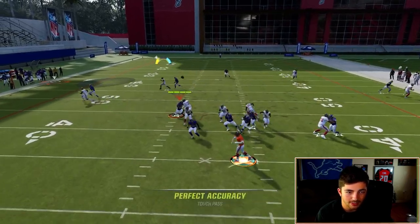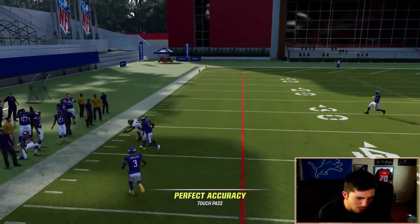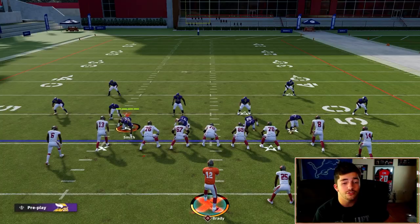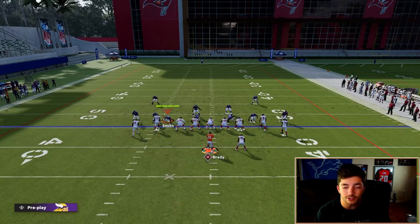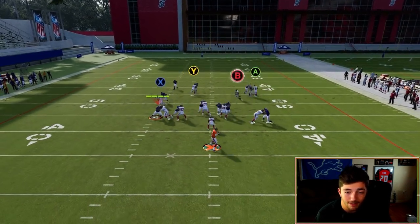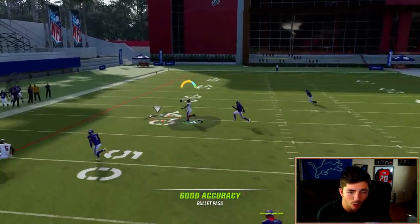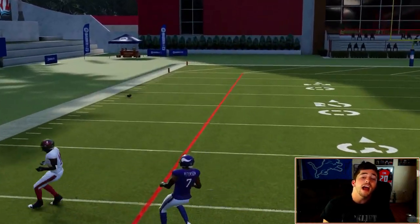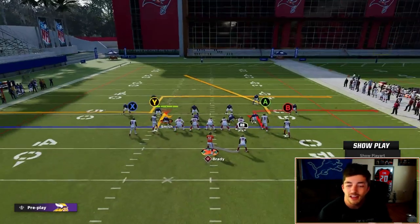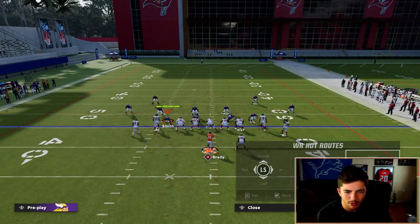We get a chance to hit B on a little out — overthrew a little bit, but B was open getting a step. Slot crossers are also very, very good. Let's see if we get that open this time. Slot crossers are actually my favorite route against man. Not able to get them open again, but we have an opening. I'm trying Far Five as my freeform settings as of today and having some issues with that, but I'm learning it.